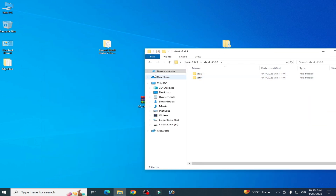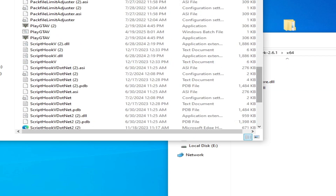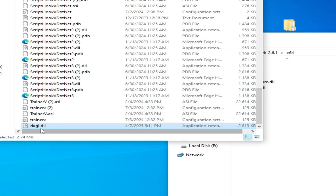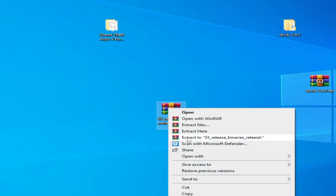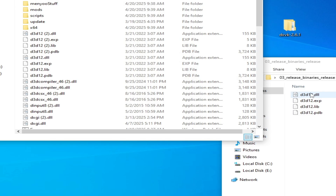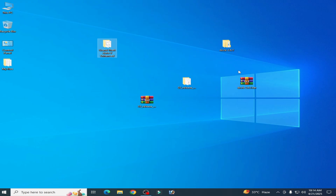My game is 64-bit. Open the extracted DXVK folder and use the 'dxgi.dll' file — drag and drop it into your game folder. Then go to the other extracted folder, find the 'dxgi12.dll' file, open your game folder, and drag and drop it there as well. That's done.